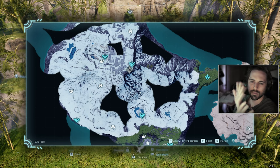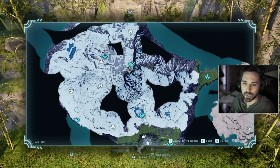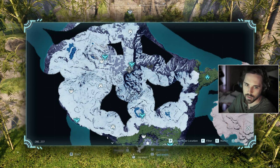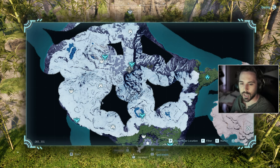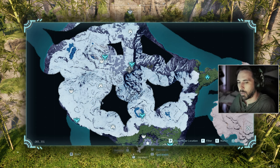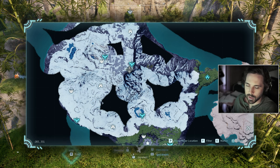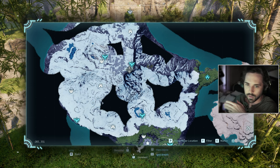Coming in at our number eight spot, we have three different base options in this area and I couldn't decide on which one, so I'm going to show all three: the north one, the middle one, and the southern one. It's all in this icy area. I put this at number eight because it's not actually the best end-game base location — you have to deal with the cold, so you'll need warm armor or a warming barrel on your base. Obviously you're also dealing with high-level monsters in the area. Each location has different benefits, so I'll do a brief showcase of each.